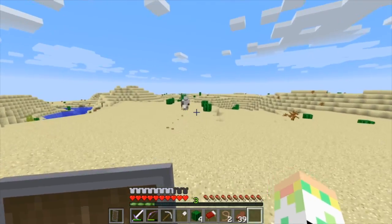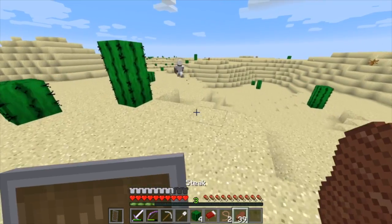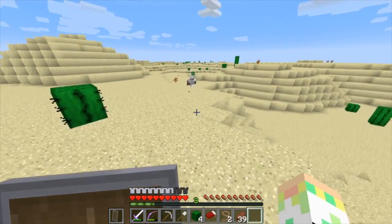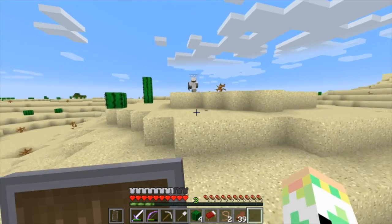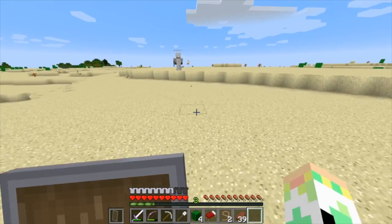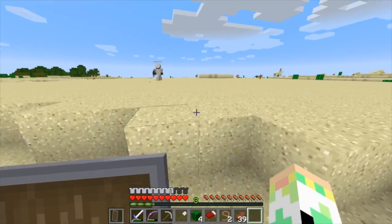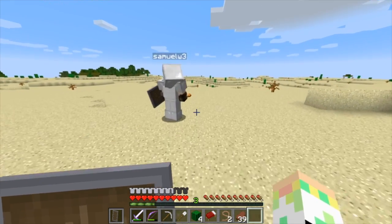Hey, what things have we found in desert temples? Treasure — we found gold and bones and skeletons. My favorite thing to find in those temples is saddles. Why? Because you can't get them by building them, you can only find them in temples. There's no way to build a saddle, that's right.